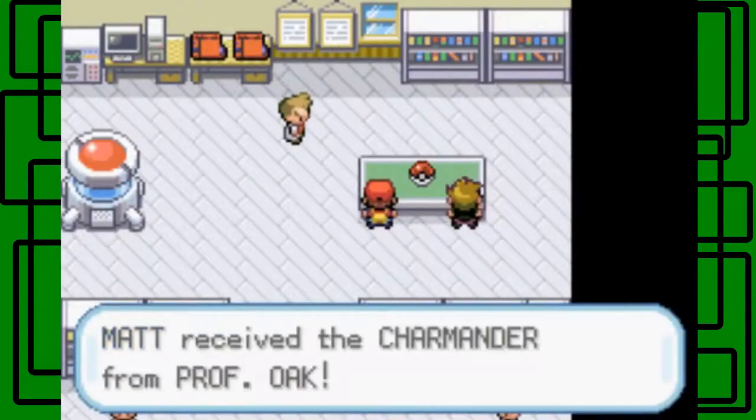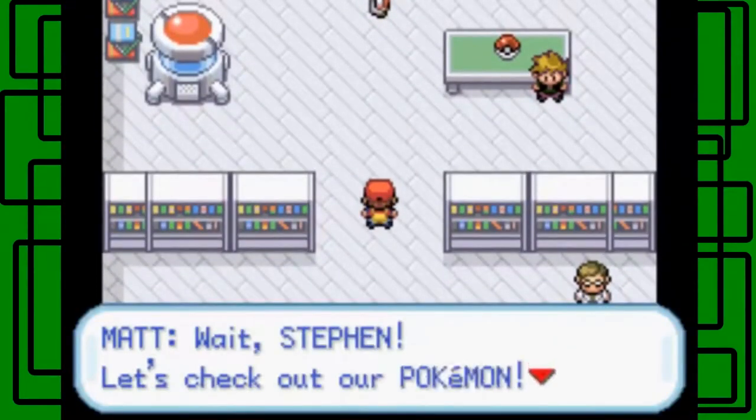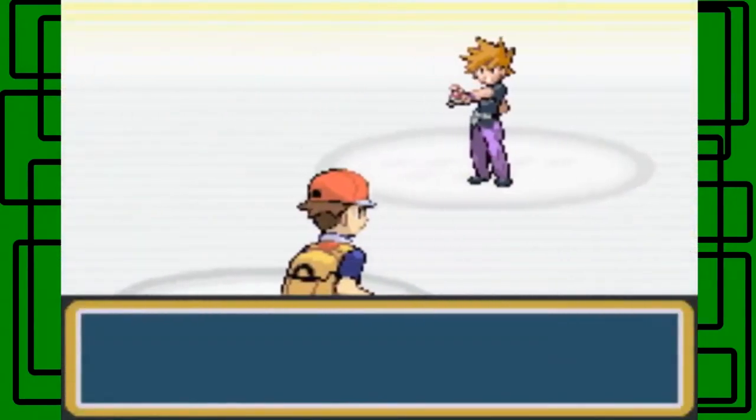I'll take this one then and I'll just use the Charmander from Professor Oak. Okay, let's get out of here. Hey wait Steven, let's check out Pokémon — come on, I'll take you on! Fine, we'll do it. Let's go Matt!